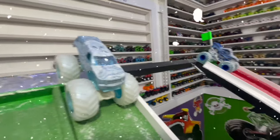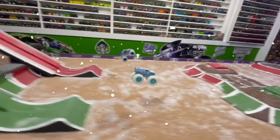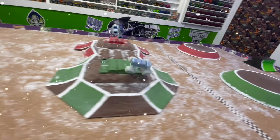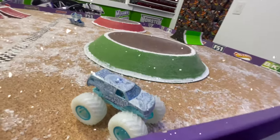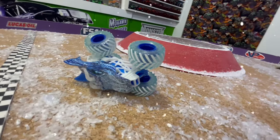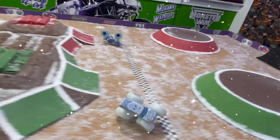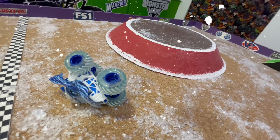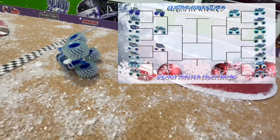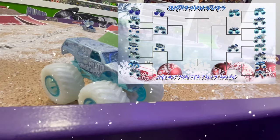Up now, we have Hot Wheels Smash Squatch taking on Spin Master Ice Dragon. Smash Squatch a little ahead coming down the ramp, but Dragon is having problems. Smash Squatch starts slowing up and Dragon catches up — it's so close at the line. We need slow-mo: coming off the jump, Smash Squatch ahead by about half a truck, Dragon starts having problems, but then Smash Squatch slows up. Dragon catches up and at the line it is Dragon with the tire over the line. That was so close — Dragon takes the win by about a tire tread, moving into the next round.